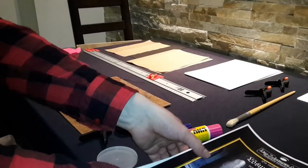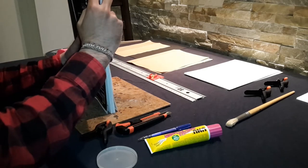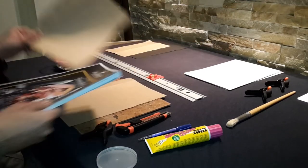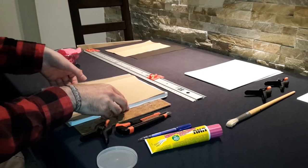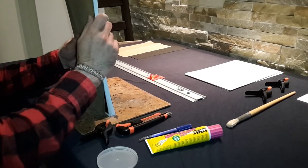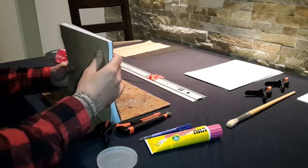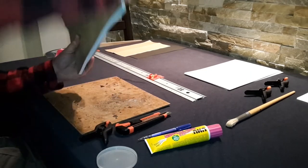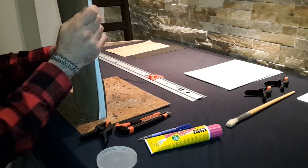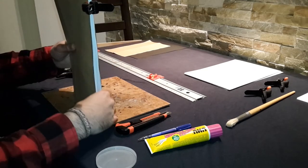Ready? Good. To start off, you take two pieces of packing paper that are folded over and place them on each side of the thing you wanna bind. Make sure that the fold of the paper is where the spine of your strategy guide is gonna be. The size of the packing paper is obviously twice the size of the thing you wanna bind. Make sure that all of it forms a neat stack. When you're satisfied with your stack, clamp it down on the side opposite of what's going to be your spine.